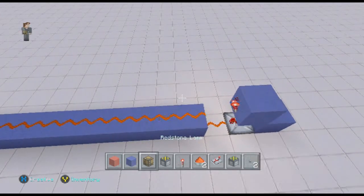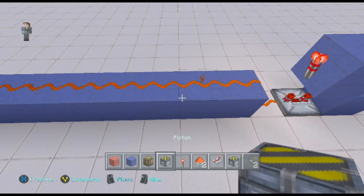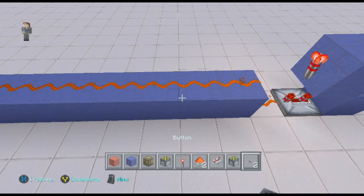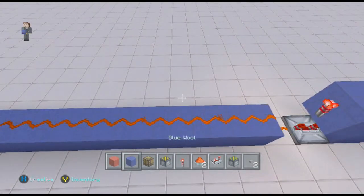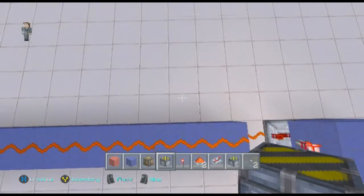Now what you're going to do — here are everything you need by the way: block of your choice, a regular piston, sticky piston, a button just to test it, a repeater, redstone dust, and a torch. The amount of redstone dust and repeaters depends on how long you want it, so I'm not going to count it for you.